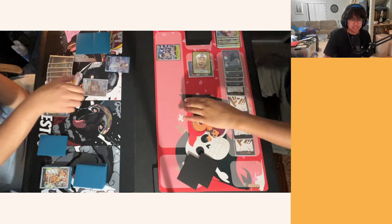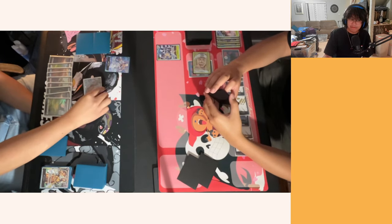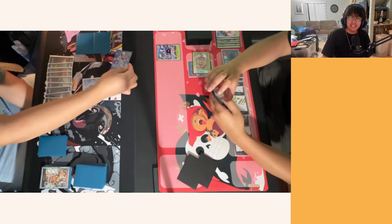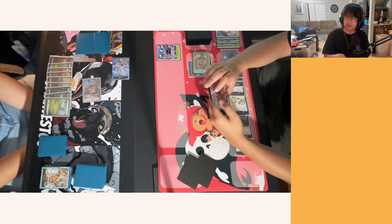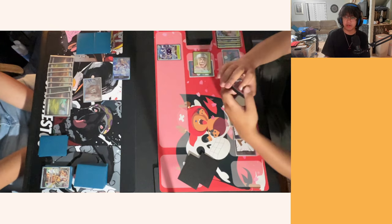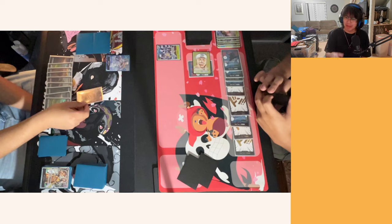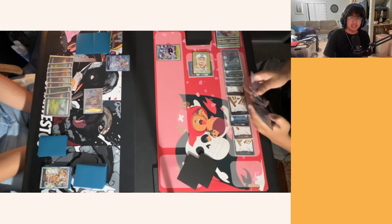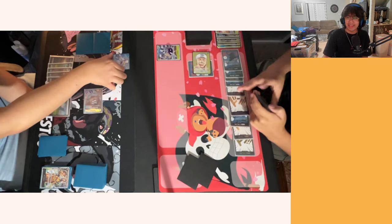Sakazuki is swinging 5k and minusing your Yamato. Do you counter? And if so, why? If not, why not? Then he swings with Lucci — still leaving ten Don up — Yamato is now at eight. Do you counter the Lucci swing? Do you counter the Sakazuki swing? Do you counter the Lucci swing? Why or why not? This is from a real-life scenario I've seen in my games and in actual tournaments.